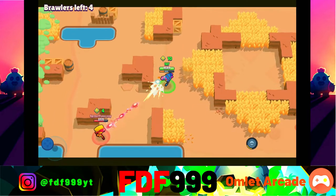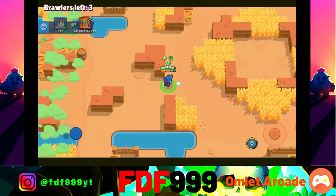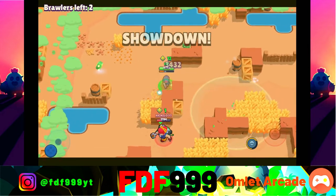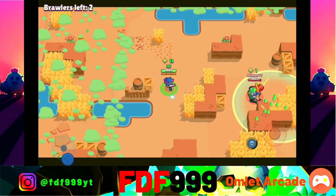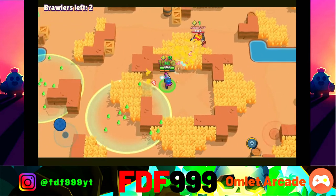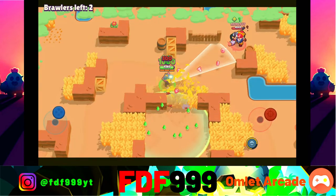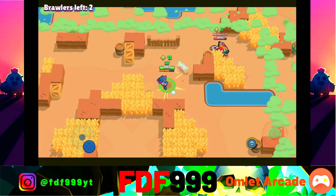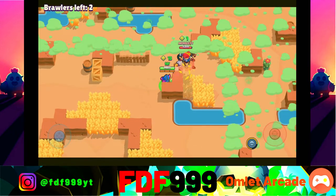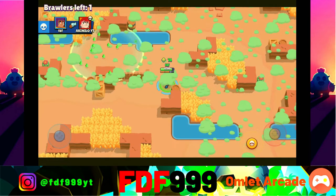Ten power cubes with Shelly — this should be a pretty easy game. I really want to do this on my main account because it will be a lot harder there. We take out a Max, getting up to twelve power cubes and almost 10,000 HP. The Pam is the only one left — we take out her turret in one shot and collect the power cubes, nearly at 9,880 HP. The Pam is still trying but there's nothing she can do at this point — she's just shooting the wall.